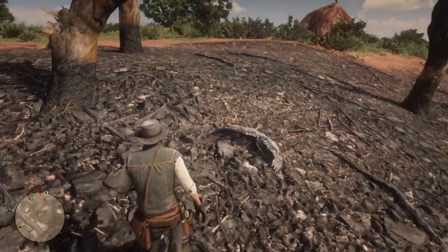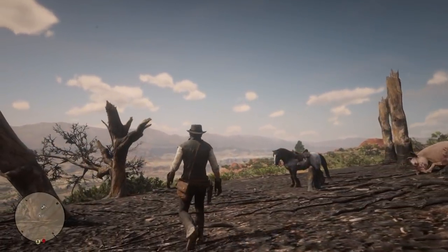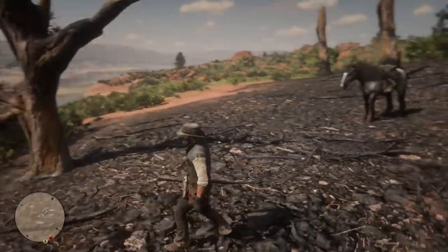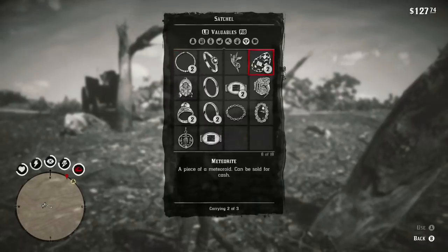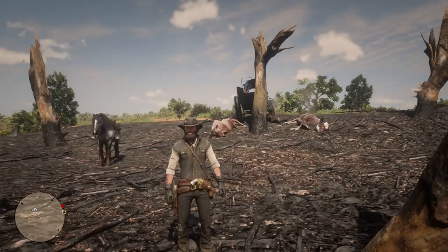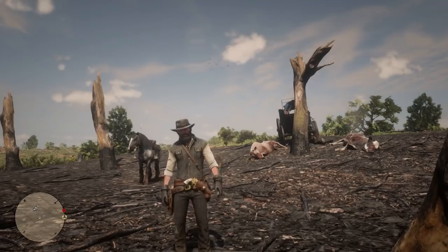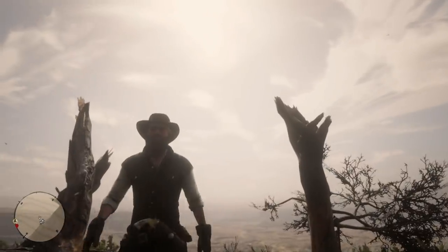It definitely has some meteor vibes to it — I could see this being it. So the meteorite is either gone, perhaps we have to find it on an NPC, or it will spawn here or somewhere close when we get 100% completion. When it comes to the meteorite, the satchel is definitely telling us there are three — that cannot be a glitch. If you look at the official Red Dead Redemption 2 guide, it says that the meteorites grant you special abilities. I believe it's heat resistance. If we really do get special abilities from these meteorites, we need to get all three.